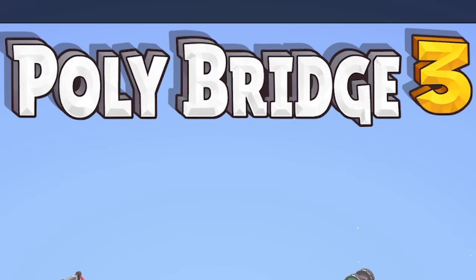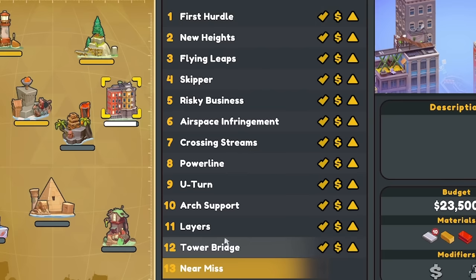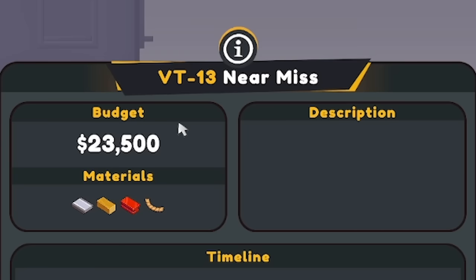Hello fellow engineers and welcome back to Polybridge 3. We're continuing the campaign, just playing it normally now, going for the highest score on the leaderboards. I think I did the rest of this world without my bridge failing — sort of. Kind of cheated in the last episode. So this is the final level of the world, 'Near Miss.' We have 23 and a half grand and a load of materials.